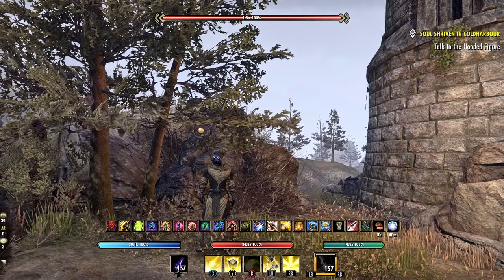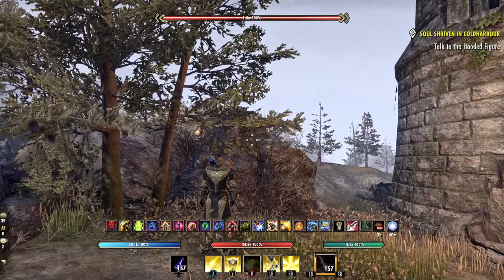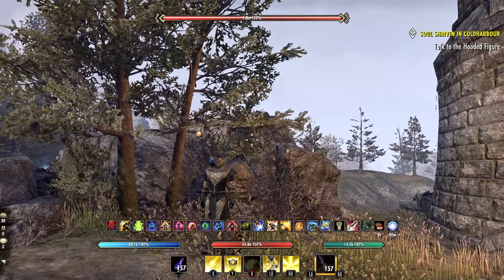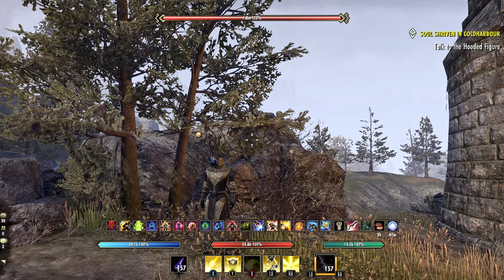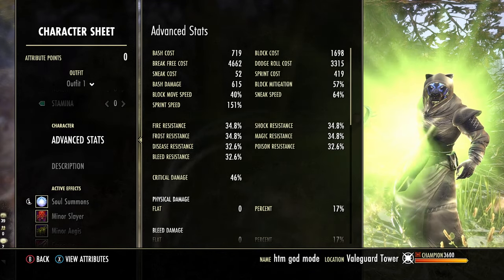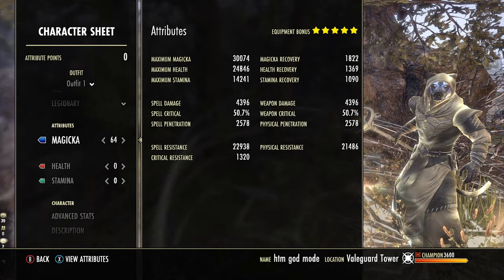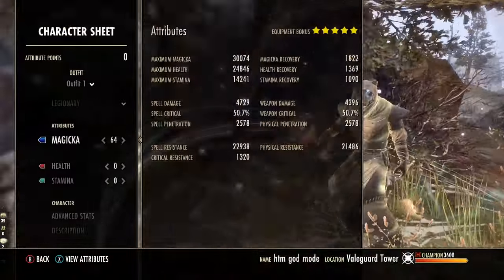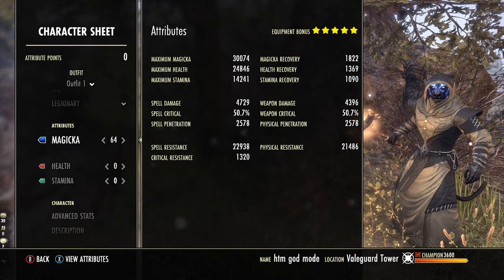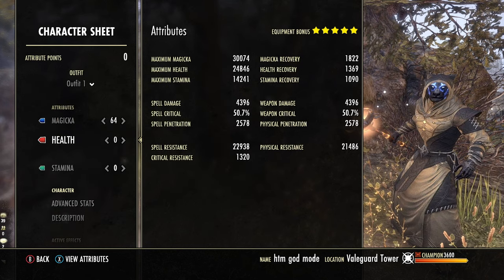Back on the Magicka Templar Solo 1 Bar God Mode build, and it is time for an update. This is going to be probably the most powerful version of the build, especially if you're looking for a lot of self-healing and survivability. Looking at about 30k max Magicka, 24-25k max health, 14k max stamina, very good recoveries, and with the spell damage buff you get 4,700 spell damage and about 50% spell crit chance, which is really good. Very good resistances overall as well — we're going for more of a survivability focus on this build.